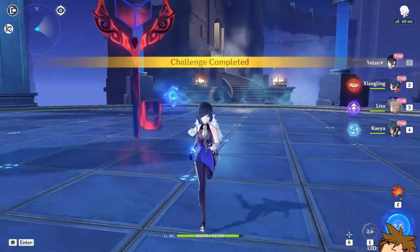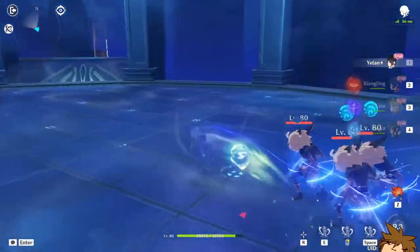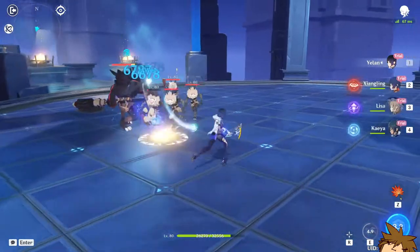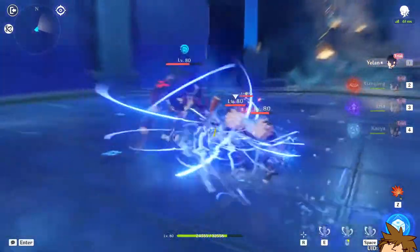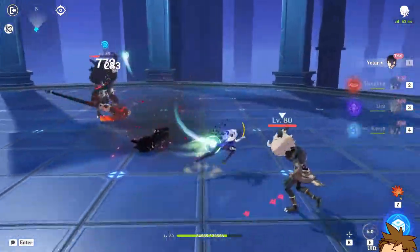Let's try this again. There are some options while in her raid mode — that does 9,000, which is not too bad. There's an E, a right-click, and the space bar — but they all do the same thing. I think she's just another Xingqiu honestly. You get like three energy particles from that too.